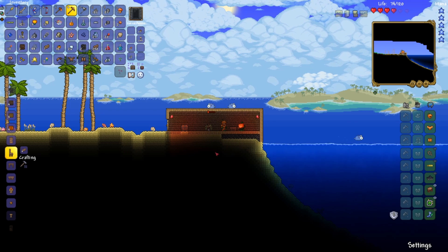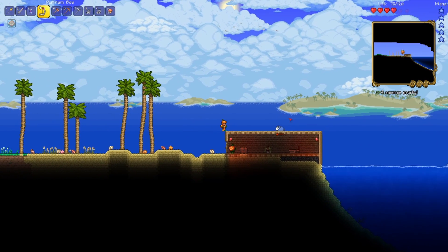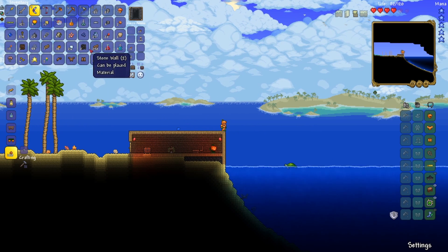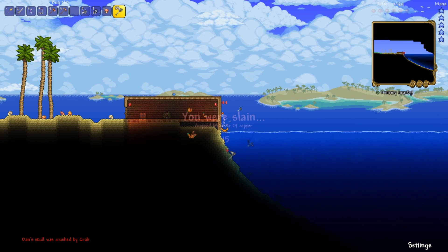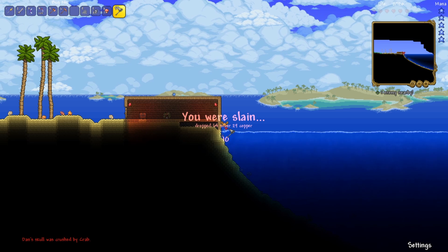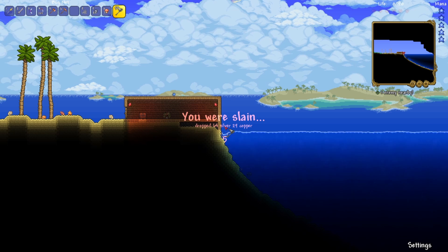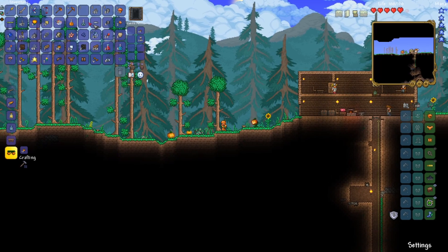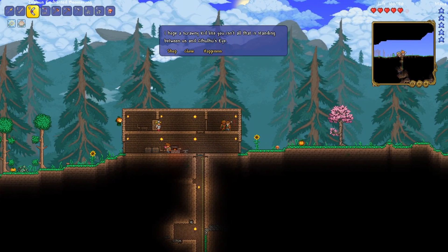We're back. I actually ended up dying once because I didn't finish the house before night came. Can I capture that with the net? Since when were crabs hostile mobs? So since we have that house done, we might as well move to the other side.